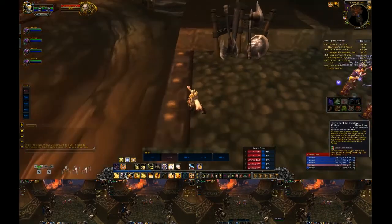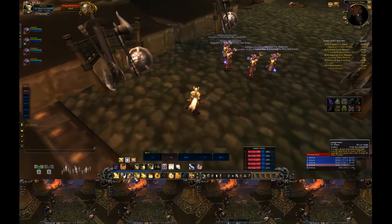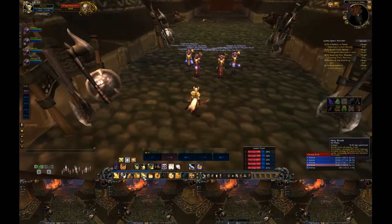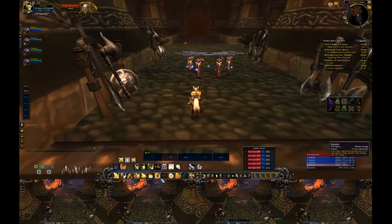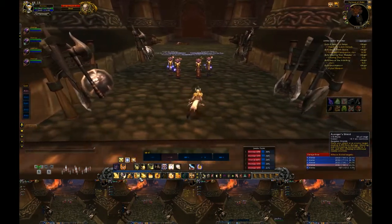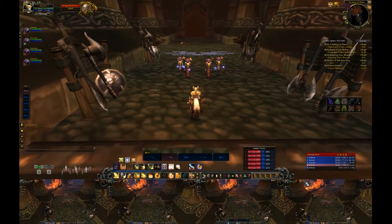When I'm AoEing on my tank with Hammer of the Righteous, they're casting Chain Lightning. When I use my Judgment — my Instant Cast — they're using their Instant Casts, Flame Shock currently. On their four button, they have Lava Burst because it procs off of Flame Shock. Avenger's Shield has a proc also. So pretty much if I see any proc on any of these screens, I just spam four — as soon as it's procced I can go back to casting.